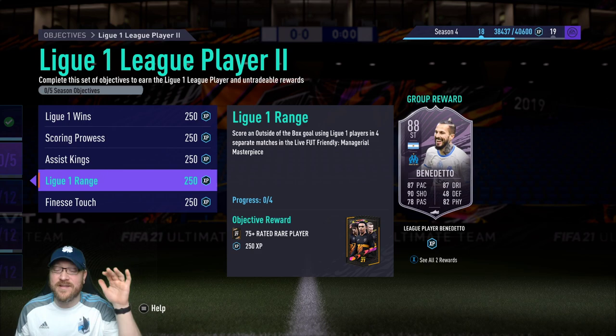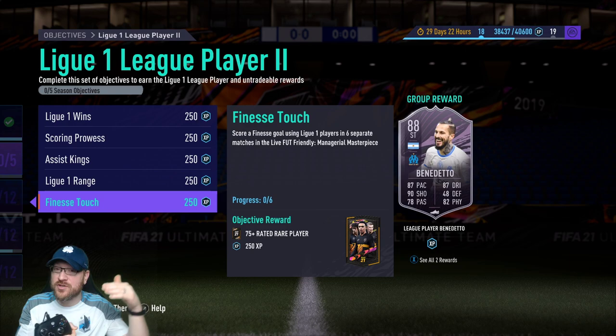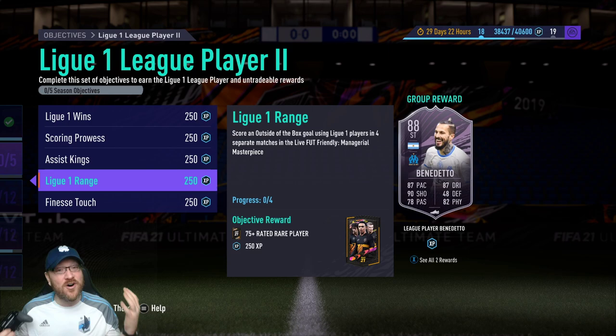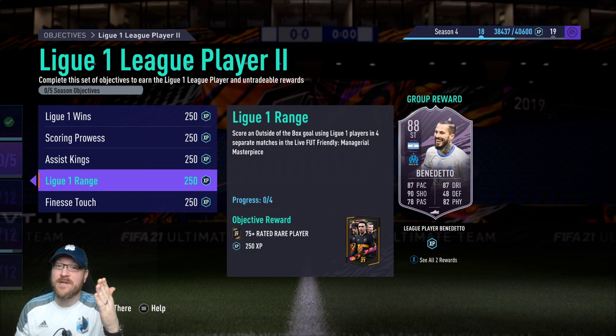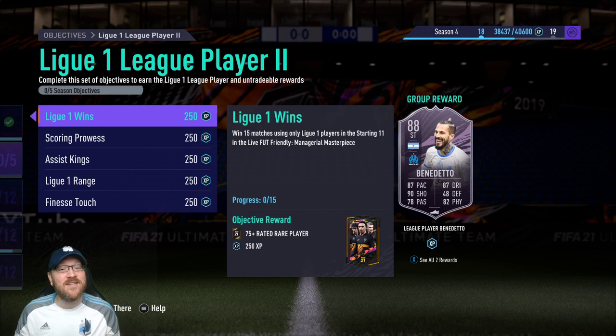One thing I want to point out — you have options here. League On Range: score an outside-of-the-box goal using League On players in four separate matches, and score a finesse goal using League On players in six separate matches. For a finesse goal, hold RB or R1 while you shoot — it'll use that side-footed animation. Make sure to hold RB or R1 whenever trying to score to get the finesse goal. Outside-of-the-box goals also work really well with finesse shots, so you can combine the two: get just a couple yards outside of the box, hold the finesse shot modifier, let it curl around past the keeper. That way you can knock out both outside-of-the-box and finesse goal objectives with the same goal.